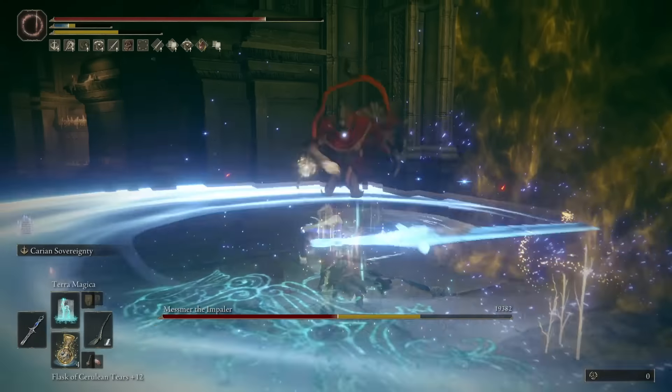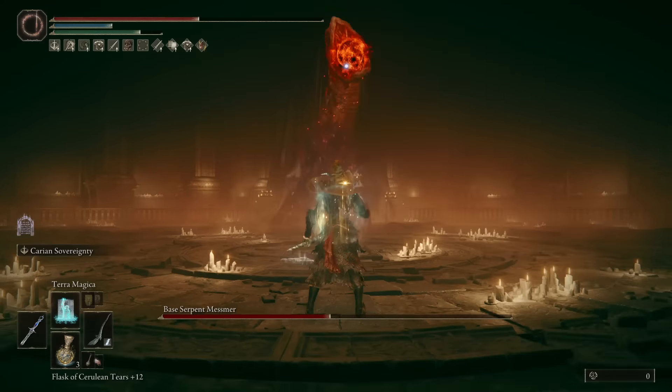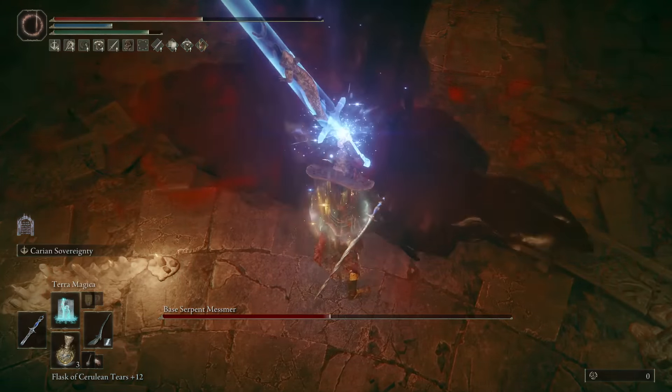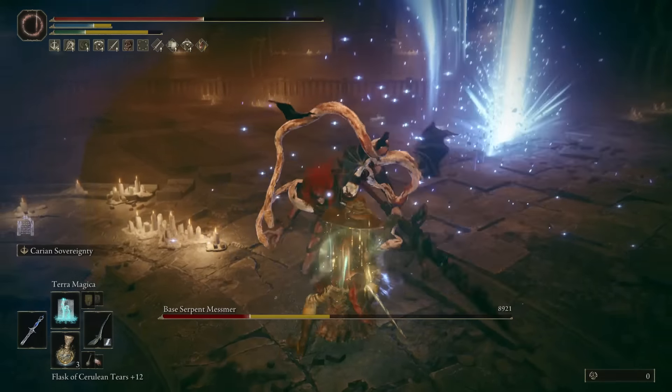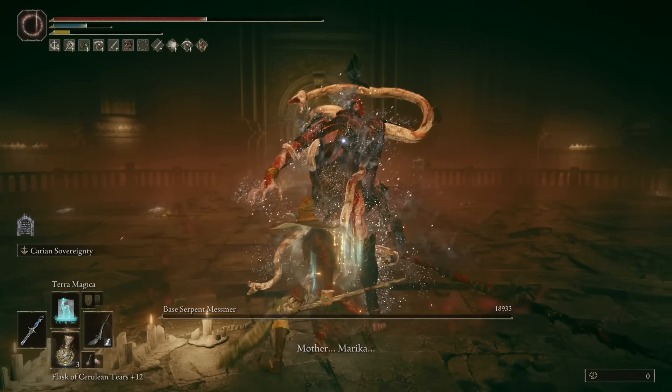Endure lets you hyperarmor through his opening land explosions of both phases, which means you can Endure, quick swap to your lizard — and yes, the lizard is the objectively best greatsword, and I love that, because I love lizards.